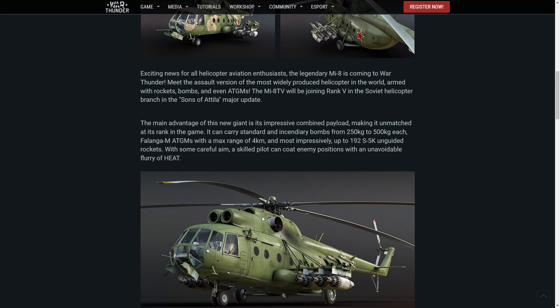The main advantage of this new giant is its impressive combined payload, making it unmatched at its rank in the game. It can carry standard and incendiary bombs of 250 to 500 kilos each — although I'll make sure to set a fuse on that — Falanga ATGMs with a max range of 4km, and most impressively up to 192 S5K unguided rockets. So basically you can spam an entire side of the map until there is no longer that side of the map available.